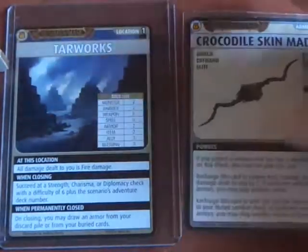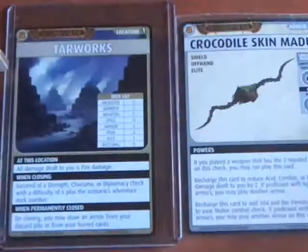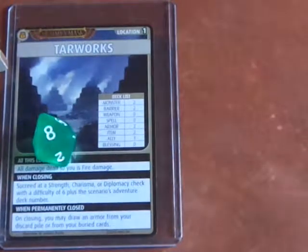First card we get is a Crocodile Skin Madu. With melee, it's almost an auto-acquire, and we did acquire this card. Cool, pretty nifty.